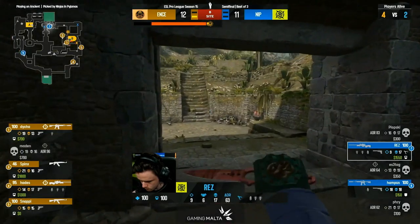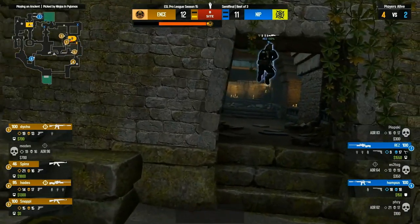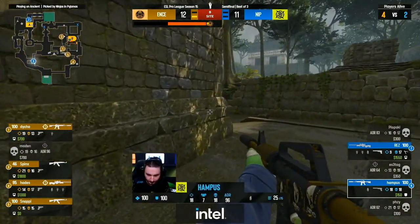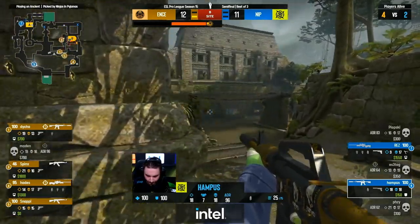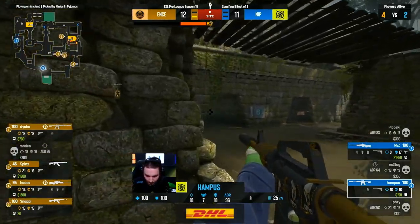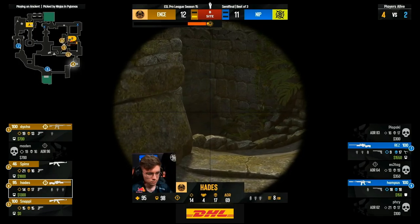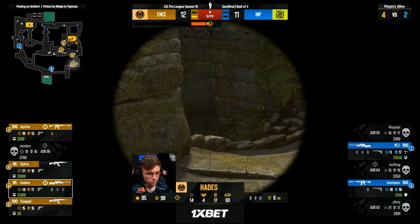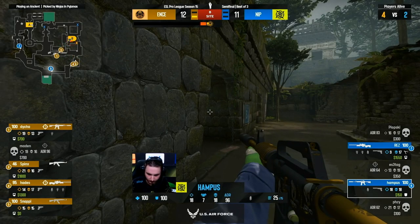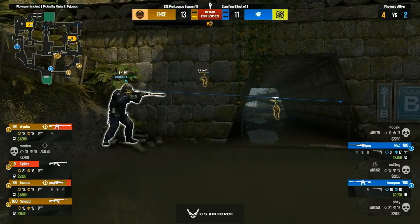Rez has 1,500 — that's the most, everyone else is 350 or less. So they need these weapons alive. Rez might be able to drop a gun over if NIP want to get frisky and force up a buy next round. ENCE going to extend the lead — a timely round win to knock the economy low for NIP right towards the end of this map. ENCE already leading with that victory on Nuke, looking to close out the semi-finals 2-0 and book a ticket to the grand finals.